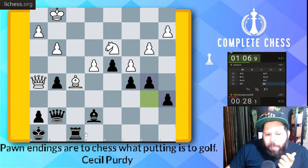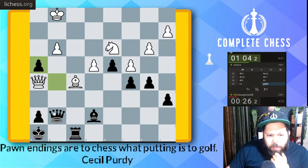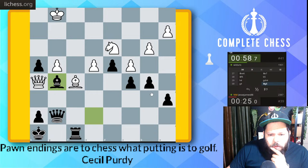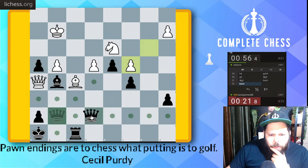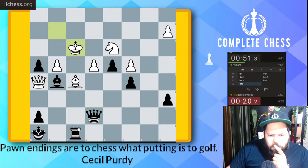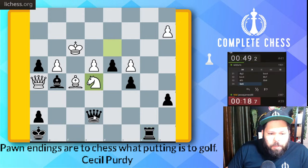Perfect — pawn takes, and look at that! Bishop g5 — the queen's kind of trapped here now. Pawn takes. Let's go queen e7 here. I have to be careful because checkmate's still there too. Rook over here. Oh, this is a bit scary. Knight g6 check, so I guess king here.